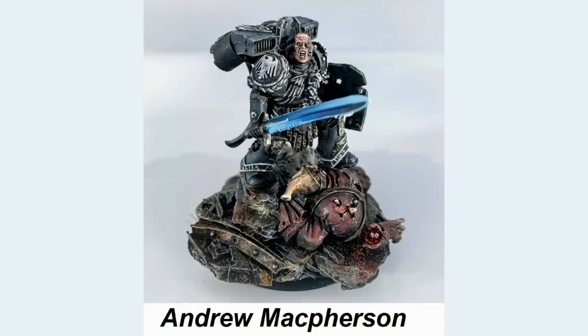Andrew McPherson has used the Nathaniel Garro body, with the head, shoulders, and backpack of Shadow Captain Corvus, and it looks like he also has a Marine boarding shield in the other hand.